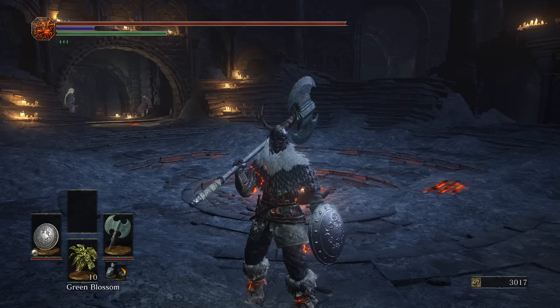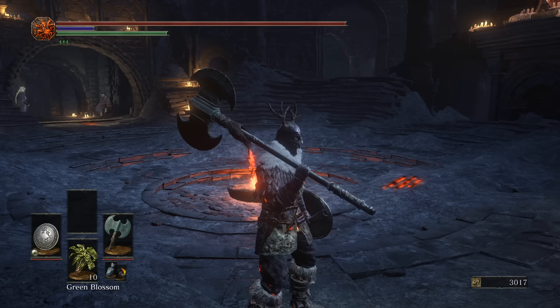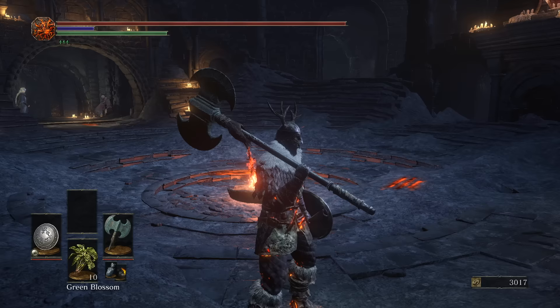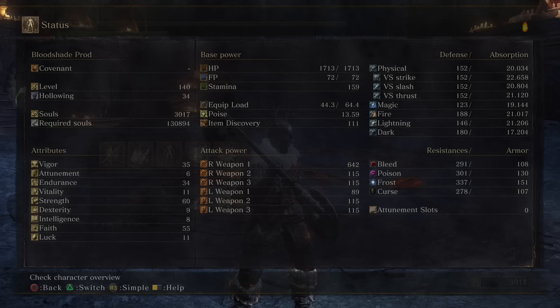I have done a video with this previously on my regular strength build — I think I had like 50 strength or something like that. Now a lot of people got a little bit angry in that video telling me this weapon is incredible, and that I'm just not using it on a proper build, because in that video I did say it was a little bit underwhelming. So now we have it on a properly optimized build: full faith, a lot of strength. I believe in my previous video I had around 100 less AR than I do now, so I have 642 AR, which is definitely not bad at all.